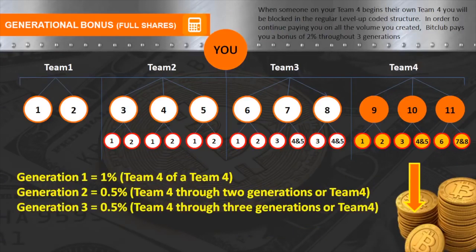The team four generational bonus gives an incentive for you to develop to team four. If you develop someone to team four, and they develop someone, and they develop someone, it goes all the way down through two and then three generations at first 1%, then slowing to 0.5%. That 1% may not sound like much, but I have personally earned $20,000 a month in the past from just that 1% in compensation plans — it gets very powerful. As you develop your business, those team fours do develop naturally.